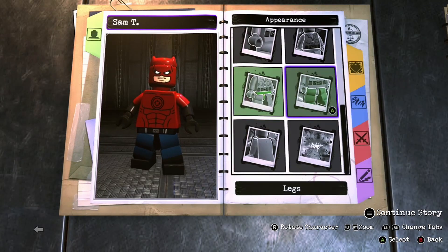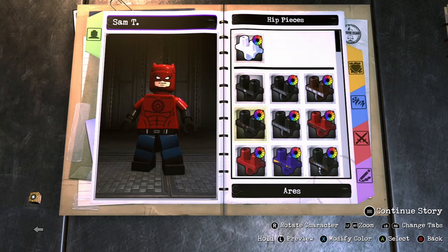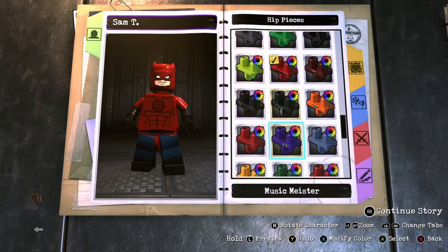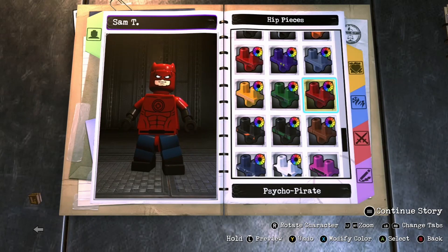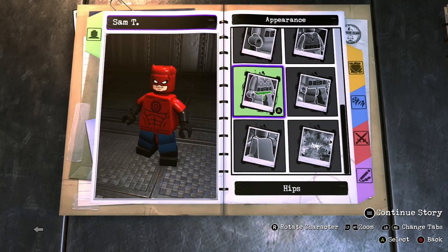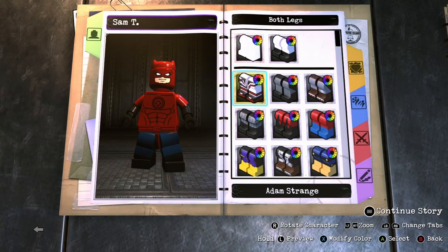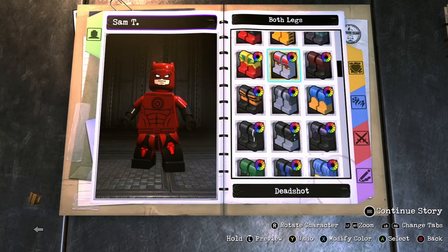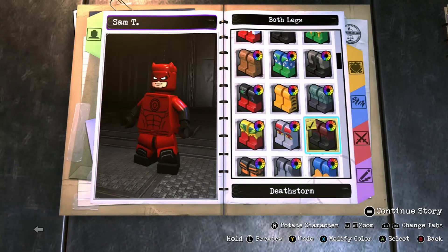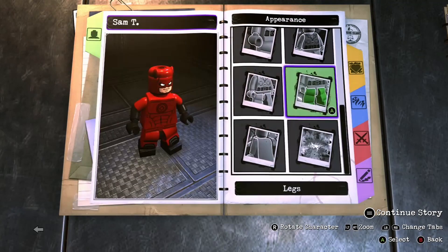Hips. Maybe this — going darker, that could be it. Actually, this looks very good. Yeah, we'll go with this one — Psycho Pirate's belt. Legs. Oh, here. Whose legs are that? Deathstorm's legs. All right.